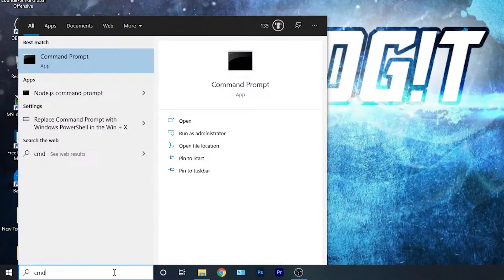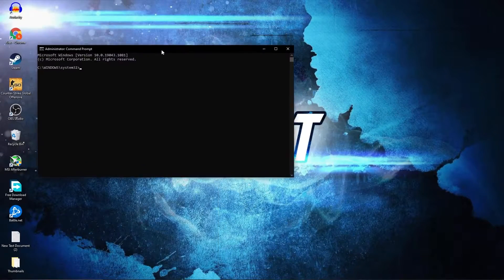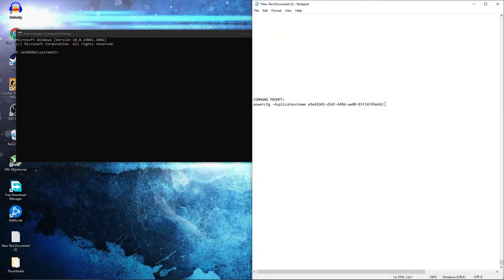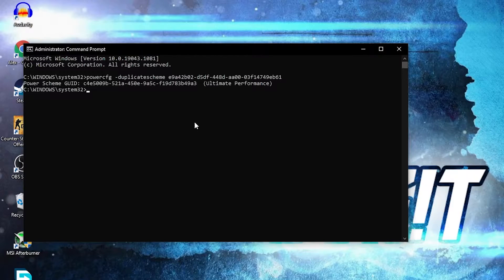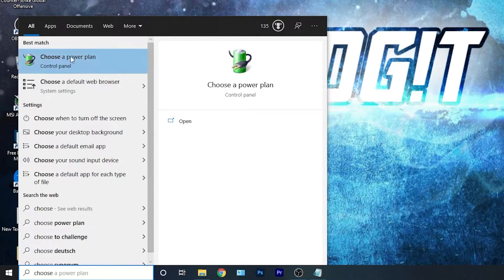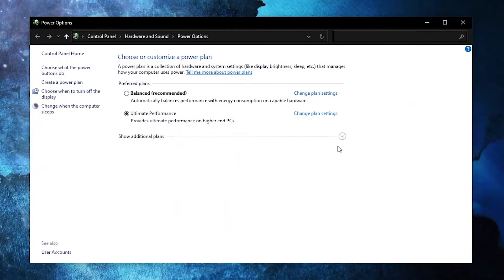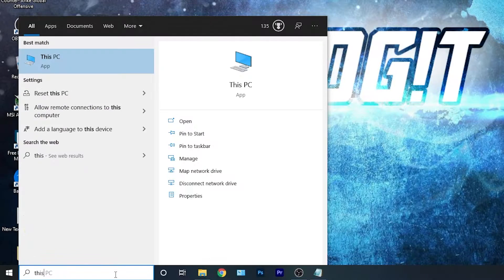Now you need to have the Ultimate Performance plan on your PC. Go here, type CMD, right-click on Command Prompt, and press Run as Administrator. This page will pop up — paste a command. Copy this command from my description, right-click and paste it here, then press Enter. Now you have the Ultimate Performance plan. Close the page, go here, type Choose a Power Plan, press the arrow, scroll all the way down, check Ultimate Performance, and now you have it activated.